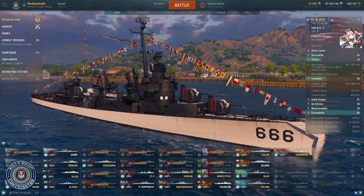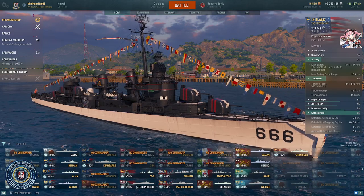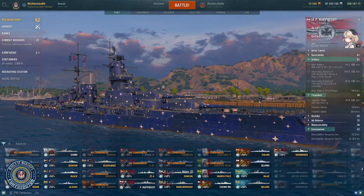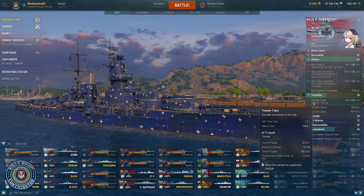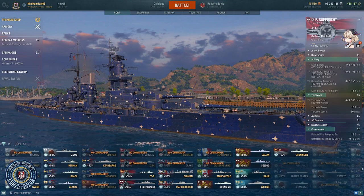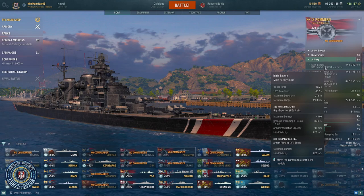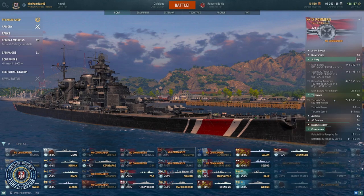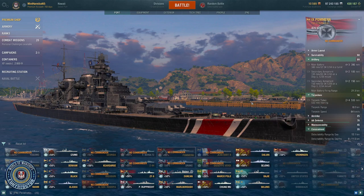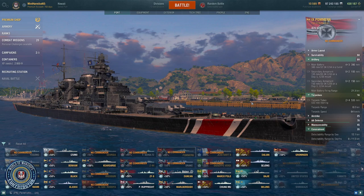Finally, for battleships, there are really only two choices in this mode, and once again both of them are German. The first choice is the Rupprecht — you've got 406mm guns, long-range secondaries, a 4x4 set of torps, and hydro. This is one of the top picks in the mode. The other recommendation is the Pommern: a little lower caliber of gun, a little longer reload, but you have more guns, still nice long-range secondaries, a 2x4 set of 6km torps, and hydro. You're going to see a lot of the Pommern and Rupprecht in the brawls.